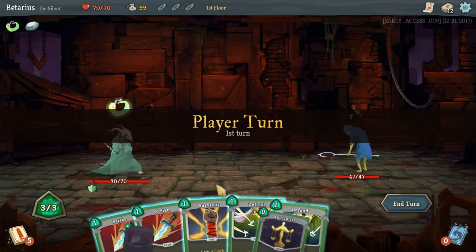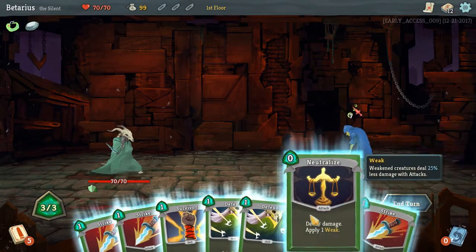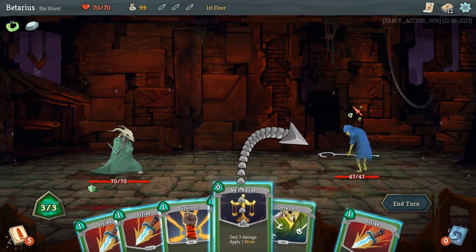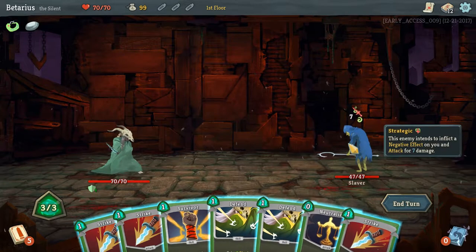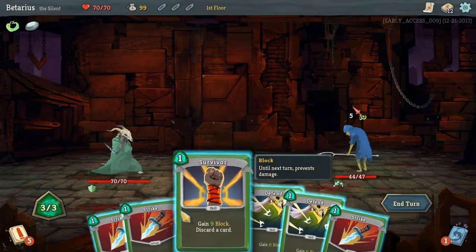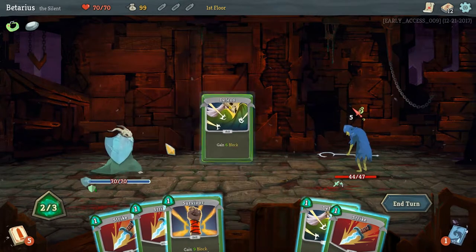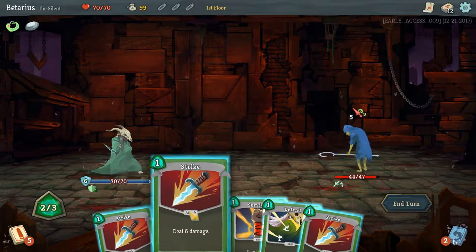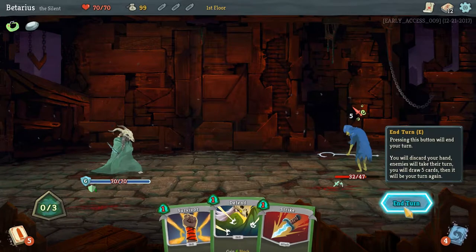So how poison works — we don't start off with any poison cards. Neutralize will weaken a creature, so it'll only do 75% damage. Let's use a Defend, and then deal 6 damage with a Strike, deal 6 damage with a Strike, end turn.